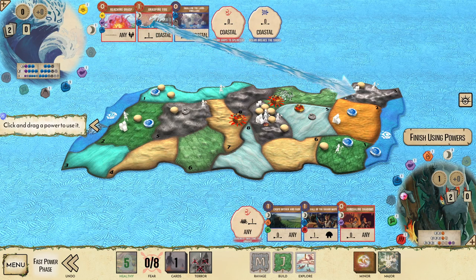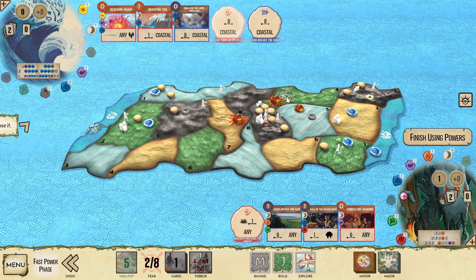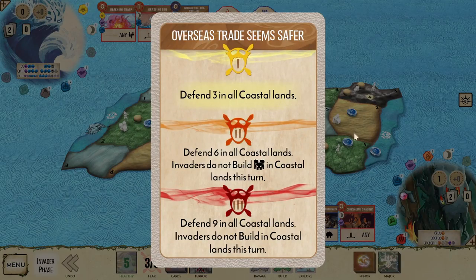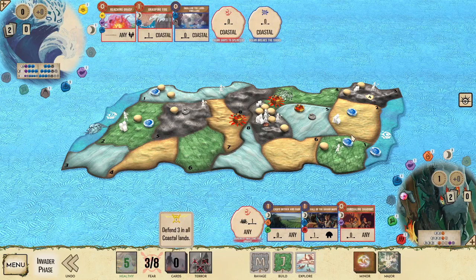We could take the one from land one, but we're going to solve that with Call of the Dahan Ways instead. The best one is going to be the explorer in land six, which we can pull into land five where there is already a Dahan who will counterattack it during the Ravage.